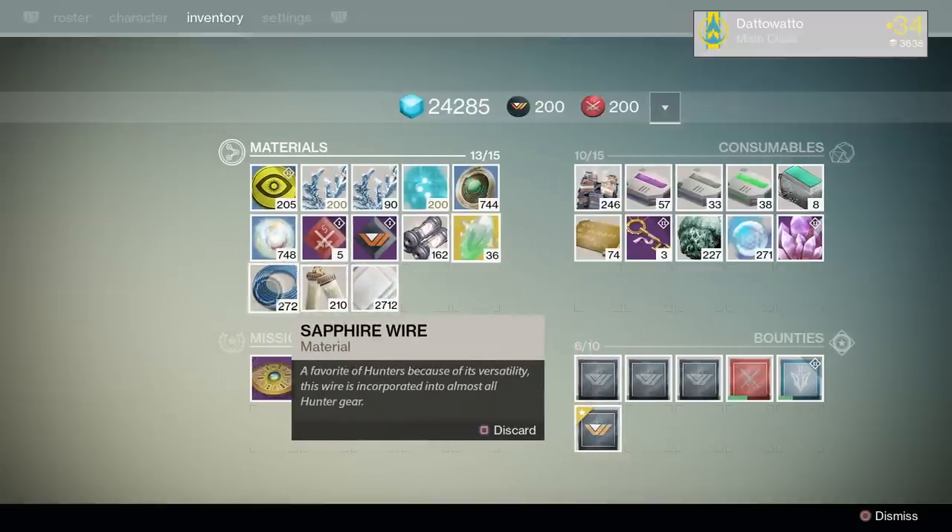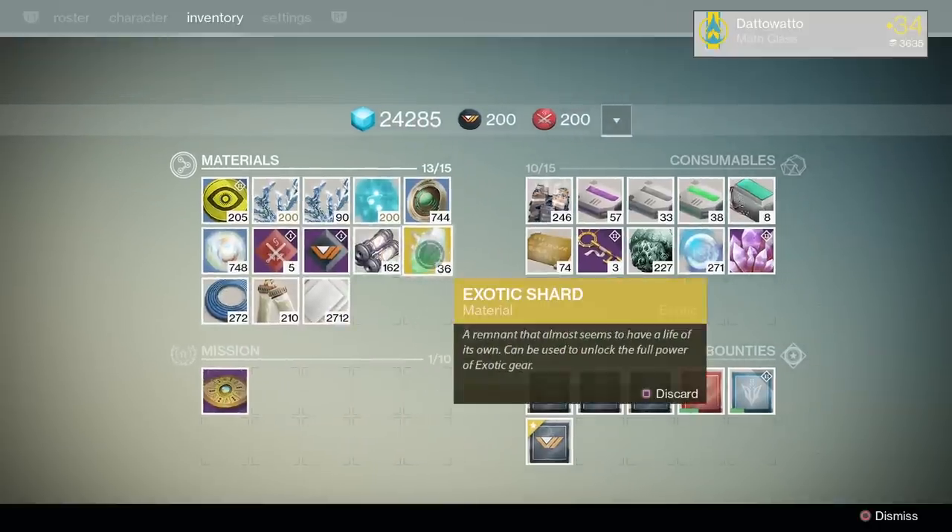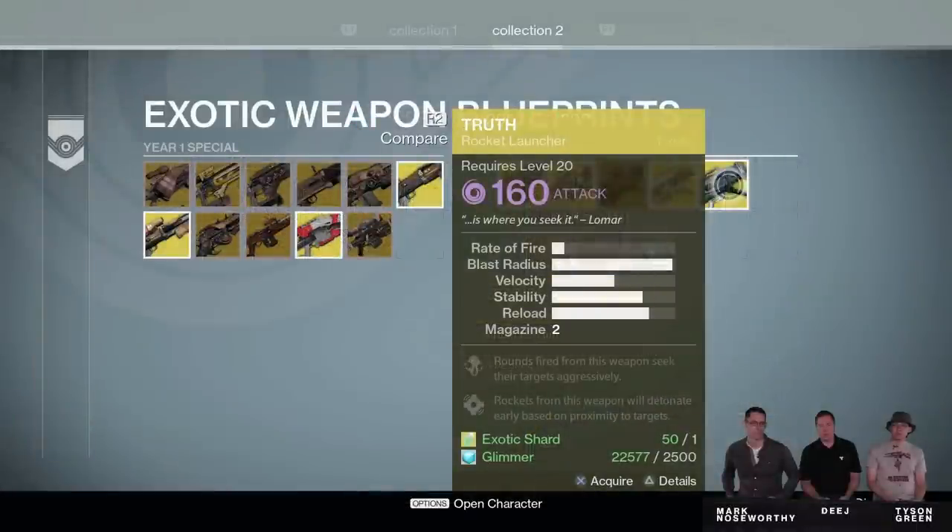It's probably a good move to pick up a couple of exotic shards. You probably have some already and if you don't, it's not a big deal. But you buy year 1 exotics from the blueprint vendors at the cost of 1 exotic shard and some glimmer, so it's not a bad idea to have a couple on deck.